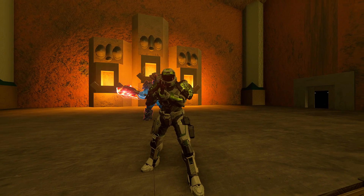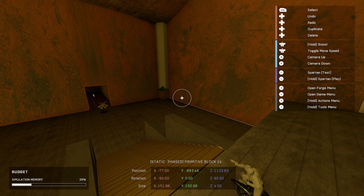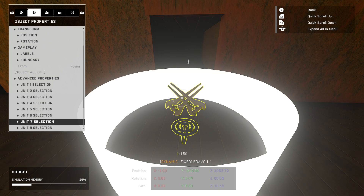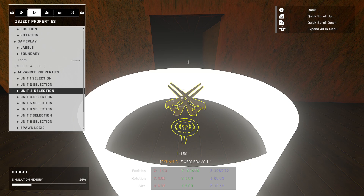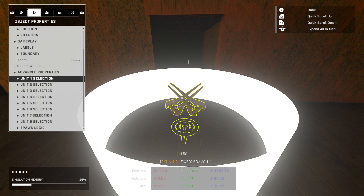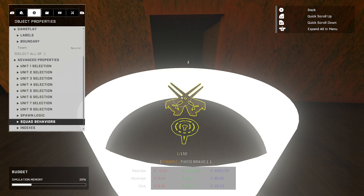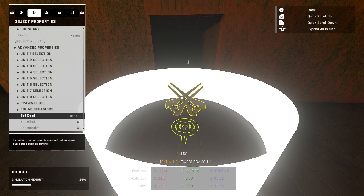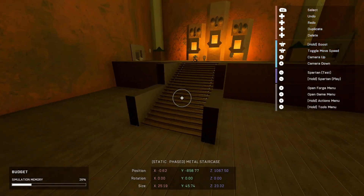For map setup, all you need is an AI spawner — that's it. You could technically have multiple, but right now we're just using one. I have the team set to neutral so we can actually kill them. I've got four units set up: a grunt conscript blue, an elite ultra, a brute miner, and a hunter. You can put up to eight units and it will still function fine. The squad label is set to Bravo and squad behaviors are set to inactive so they don't attack during this example.